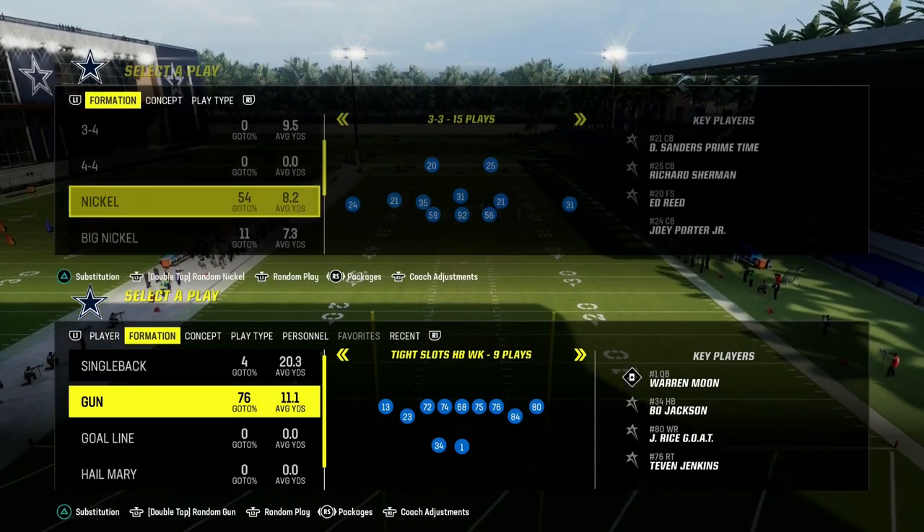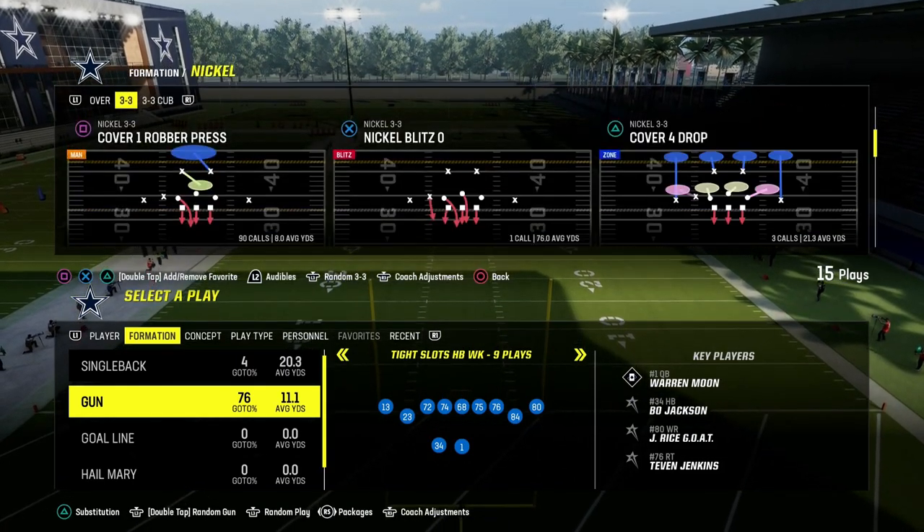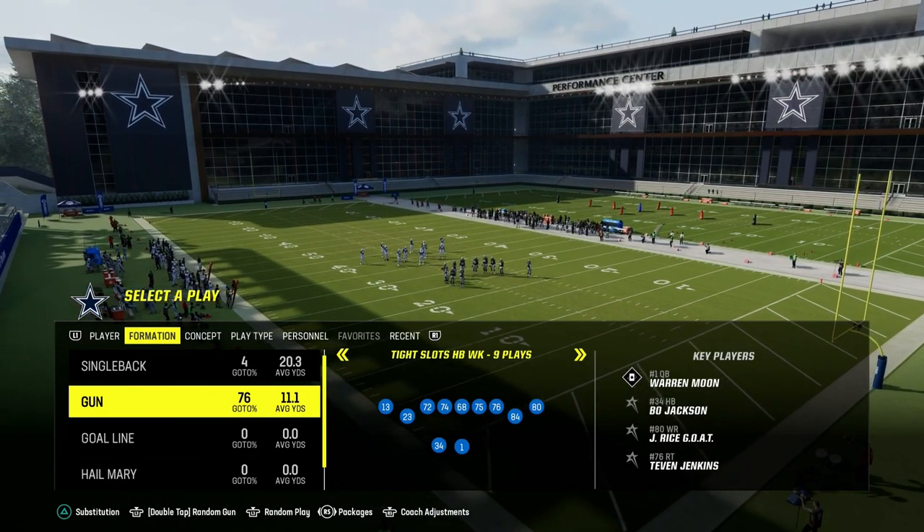What makes Tight Slots so good, in my opinion, is its ability to break down a variety of different coverages from the same look, as well as having some of the best post routes in Madden 24.